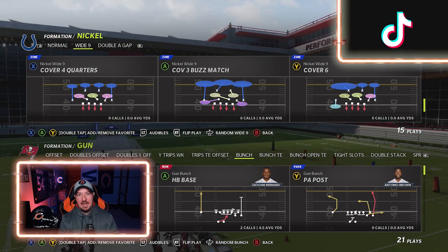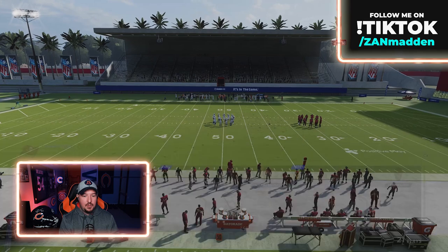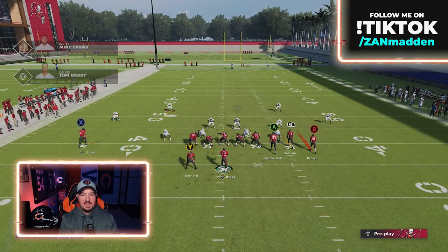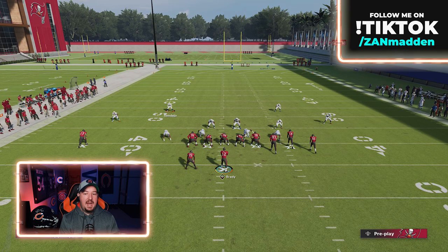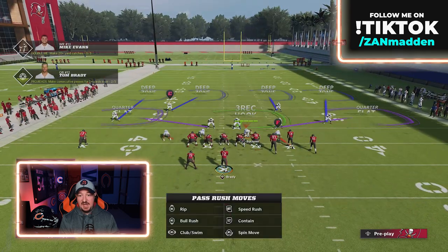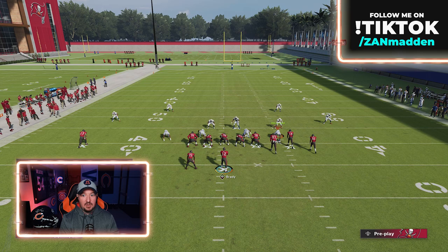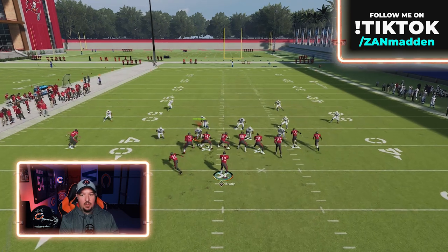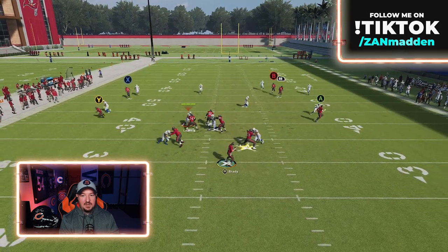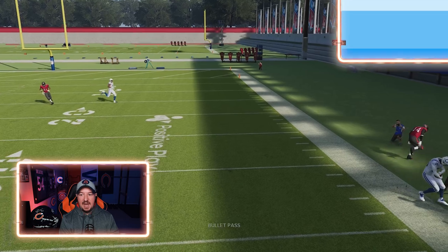We're going to call that exact same cover four quarters here. I'm going to come out in the bunch again and set up the exact same route combo. In this situation, we are effectively calling cover four quarters. The only difference here is that the seam flats are now quarter flats, and you actually run that coverage against this street corner flat combo. Now all of a sudden, the zones play appropriately and everything is matched — it's completely shut down. The quarters play appropriately.